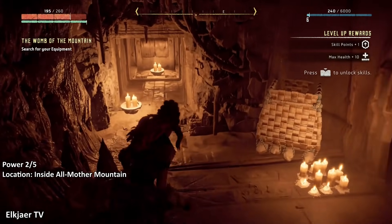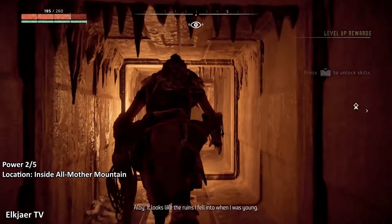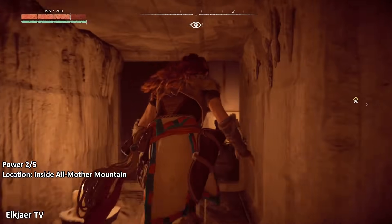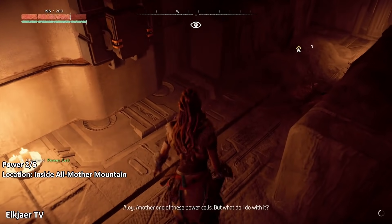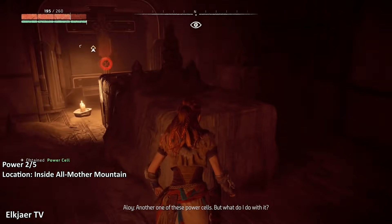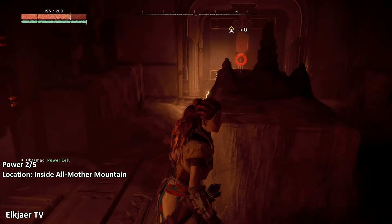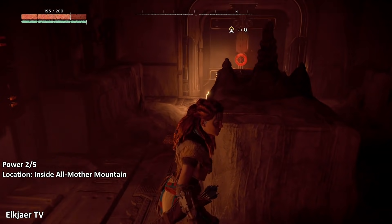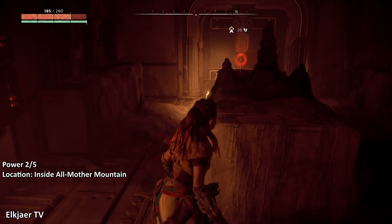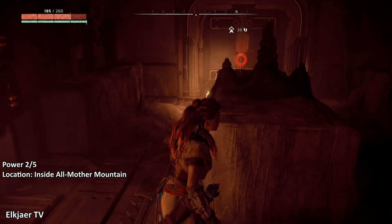Go in here and go through the vent, and then in the back room at the end is the power cell right on the ground. I recommend picking it up now if you want the Shield Weaver as early as possible. Now that you have the two power cells inside the Embrace, the last three are outside. So finish off the quest called the Womb of the Mountain to get access to the rest of the world map.